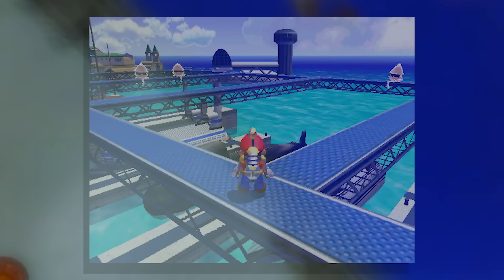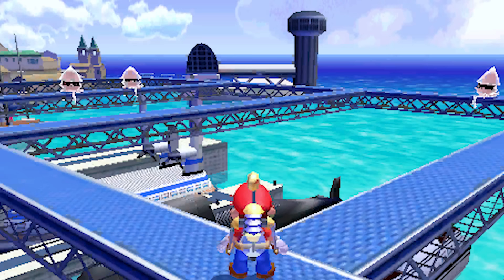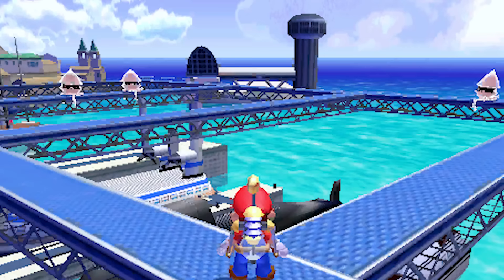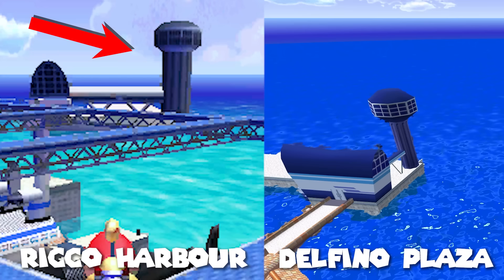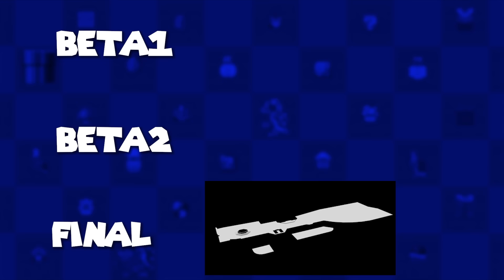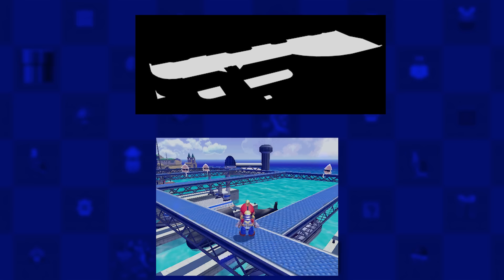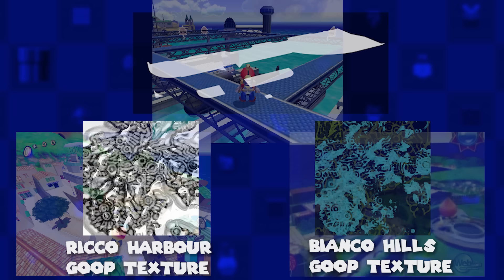Moving past this trailer, we got our first look at Rico Harbor. While the obvious girders are here, the bottom is definitely laid out differently, with a variety of docked boats underneath them. More interesting is that we can clearly see Beta Delfino Plaza in the distance, including the towers, which once again shows how close these towns were adjacent to one another. Rico Harbor also has some early pollution maps for one part of it — the main area. There are two early maps versus the final one: while the second one looks extremely similar to the final one with an additional platform, the earliest version lacked the fountain and had a rounded edge along with platforms in different places. There is evidence to say this map could be a part of this version of Rico Harbor, as the goop texture is the same early kind that Beta Bianco Hill used.